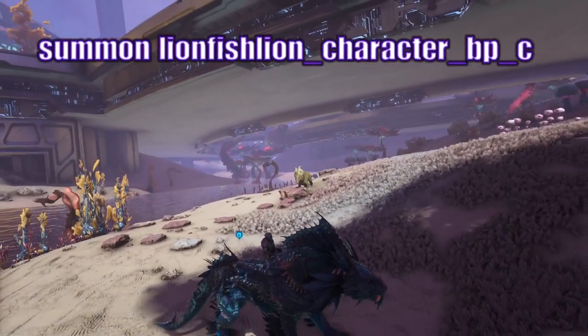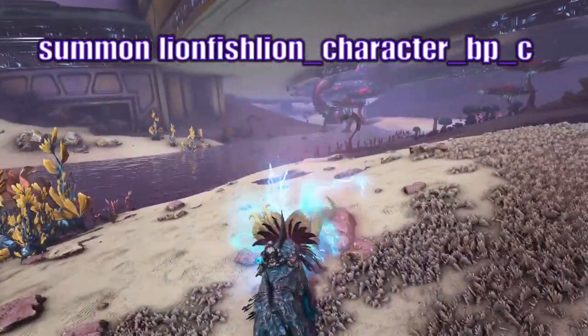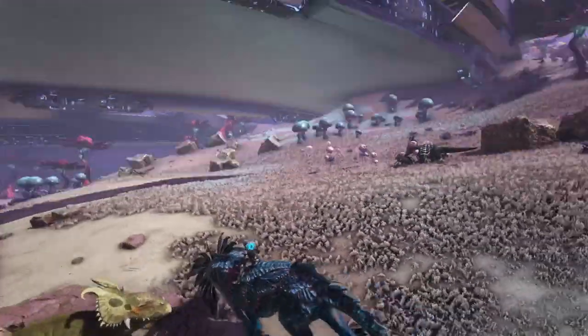So this first one is: summon lionfish_lion_character_bp_c. This will just spawn it in wild and it'll try to attack you and kill you.